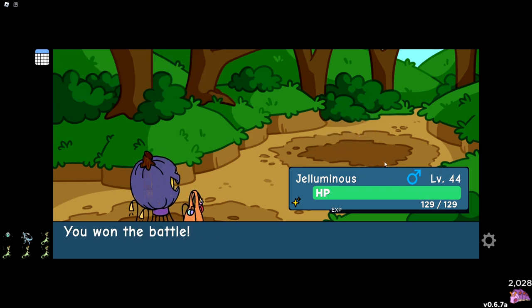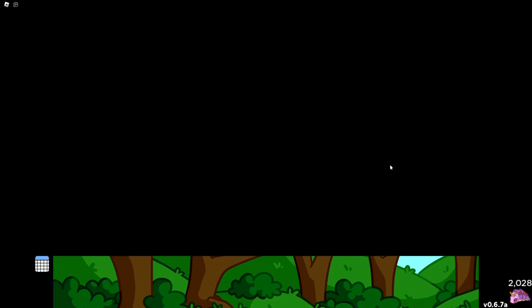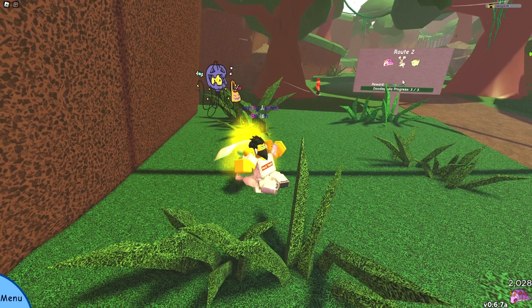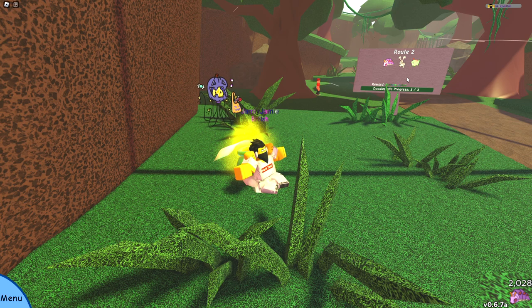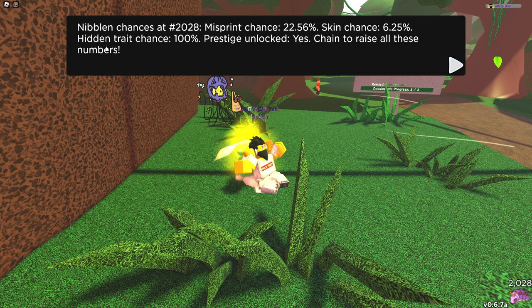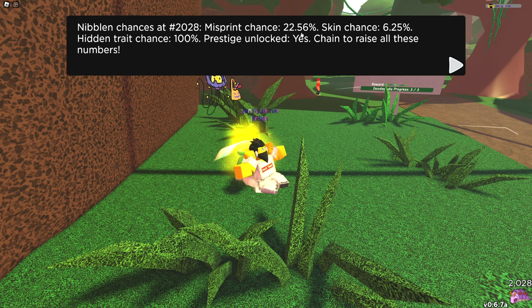We actually already went over 2,000 a little bit ago — I just wasn't paying attention. We haven't found a tint or a size modifier yet for Nibblum specifically. I have actually found some of them, but for some reason they've always been on Bun Suite, which we aren't chaining for. Skin chance and hidden trait chance are still maxed out at 6.25% and 100% respectively. My misprint chance is now 22.56% — somewhere between 1 in 5 and 1 in 4 — so I will gladly take it.